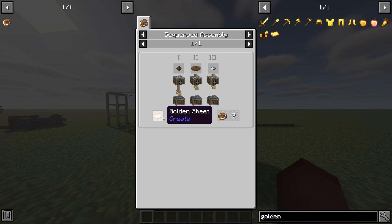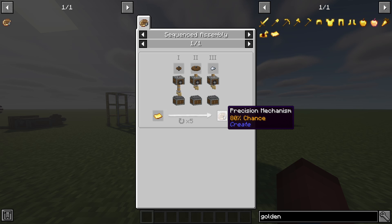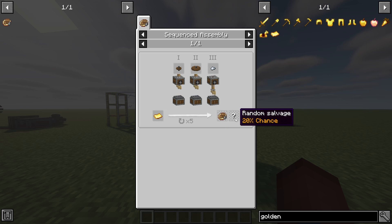This is sequenced assembly. If we look at this process, we're going to see that it's a golden sheet being placed onto a depot and then a deployer is deploying a cogwheel. Then we repeat the process with a large cogwheel, and then again with an iron nugget. We're going to repeat this entire sequence five times, and that will give us an 80% chance to get a precision mechanism and a 20% chance to get random salvage, which I'll go over in a moment.